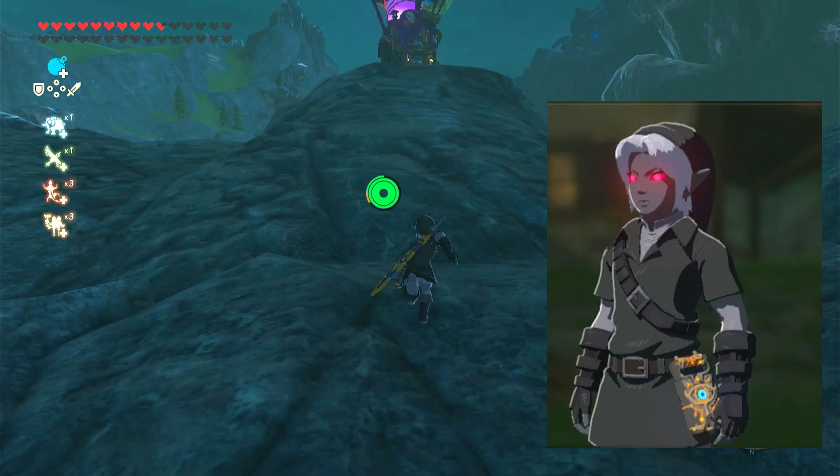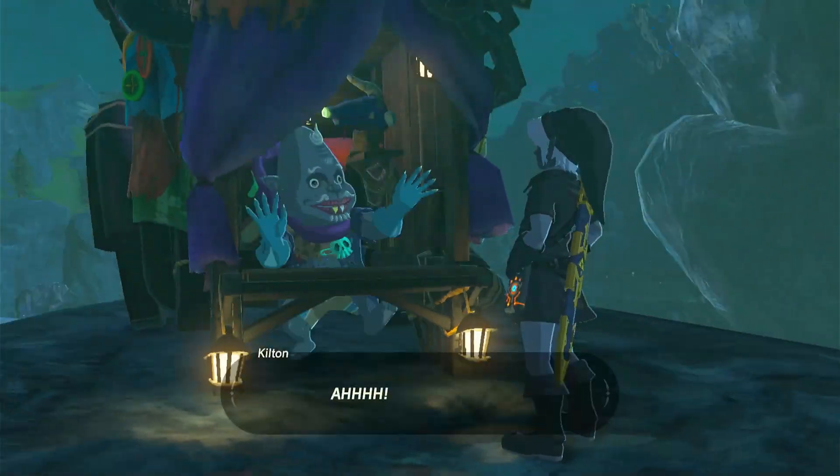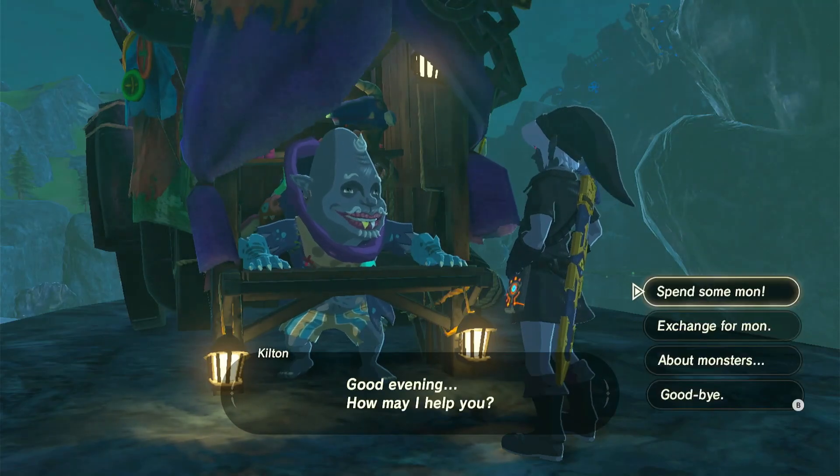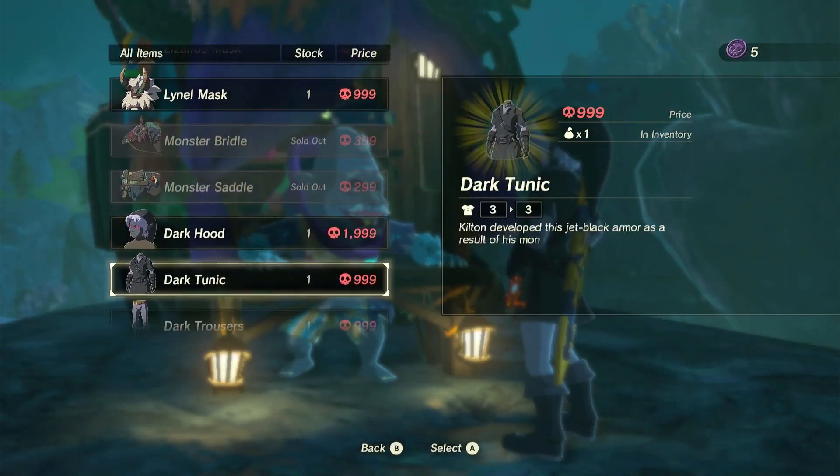In 1st place, the best outfit set in Breath of the Wild is the Dark Set. This outfit is just so cool with the glowing eyes, and it transforms Link into Dark Link. This set has a pricey cost at Kilton's Monster Shop, but if you have the resources, the Dark Link set is an easy buy.